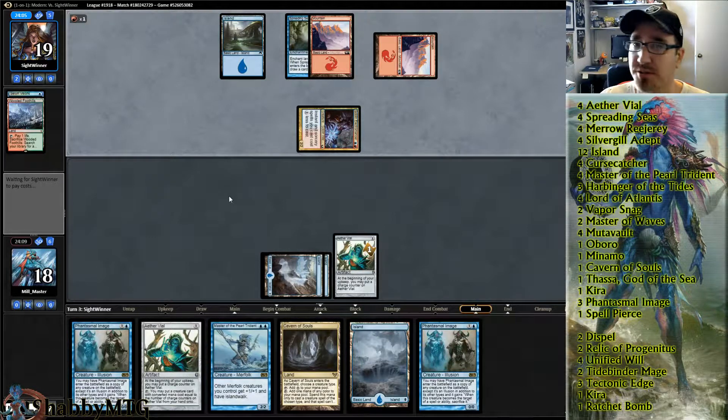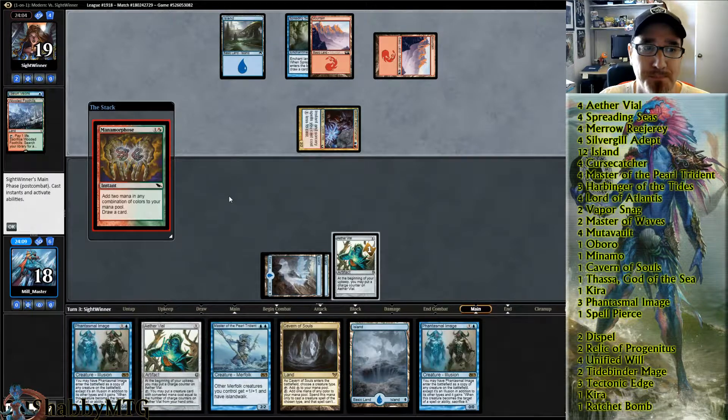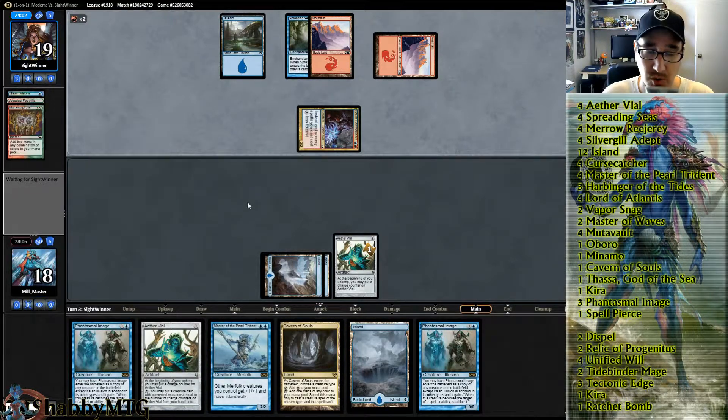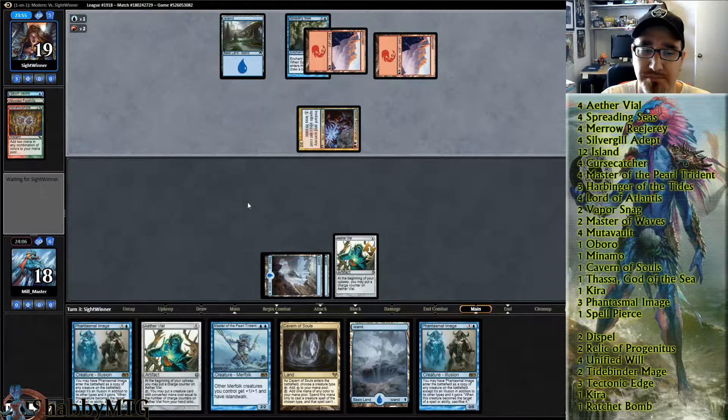Yeah, it's F6 time. This build basically has Phantasmal Images as extra cheap lords, and that's kind of about it — nothing else particularly special.